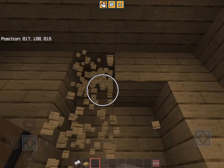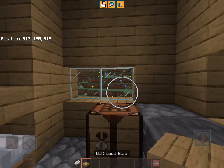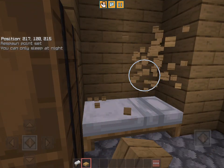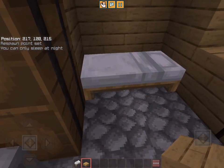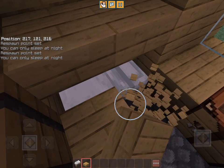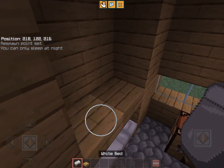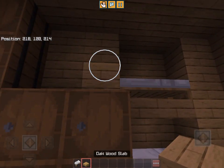Place a bed in the hole, but don't place full blocks above it — place slabs instead. If you place full blocks up there, your bed will be obstructed and you won't be able to sleep in it. With slabs above, you won't be obstructed. Also remember not to place any blocks beside the bed either.